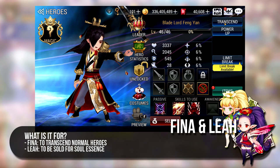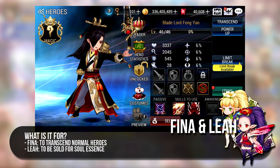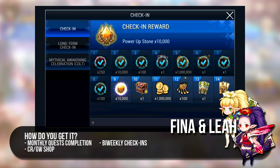Lastly, for hero building, you cannot ignore Phenus and Leiaz. Phenus can help give you access to more Topaz while Leiaz when sold gives you more Soul Essences. Phenus are used to transcend normal heroes so each transcendence will reward you with Topaz. Phenus and Leiaz can be obtained from checking into the game, monthly quest completions as well as the Guild Shop.